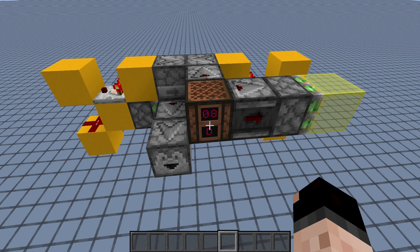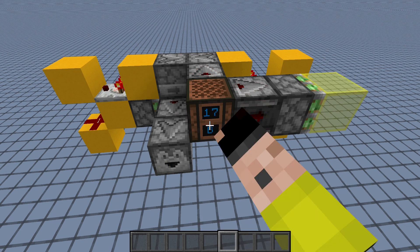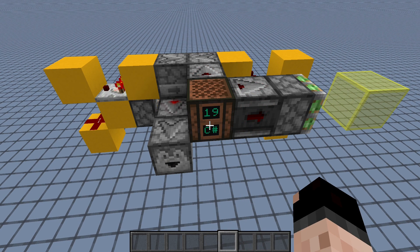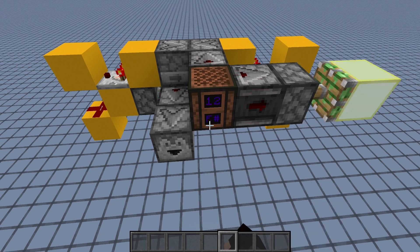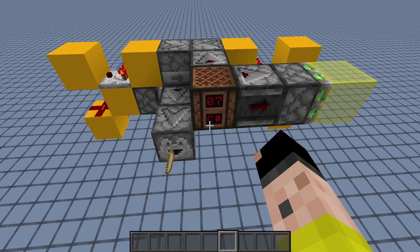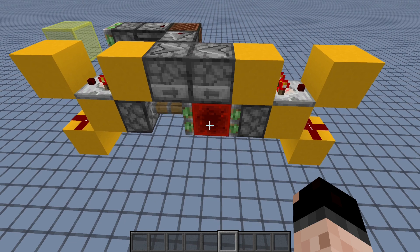So let's say you had yourself a machine where you were pushing in blocks, and every four times that went off you wanted to get yourself a piece of pork chop. As you can see from that time-lapse, it's instantly reset.